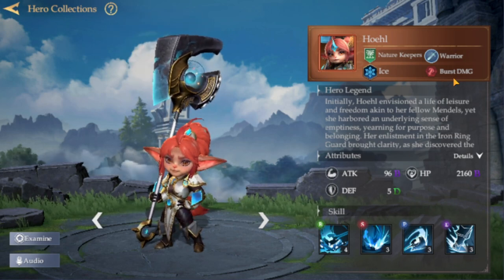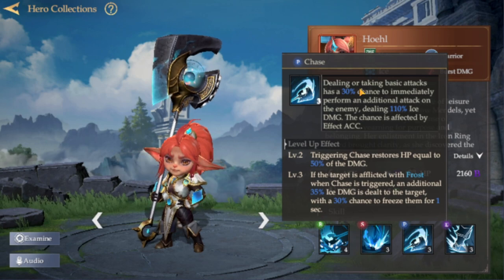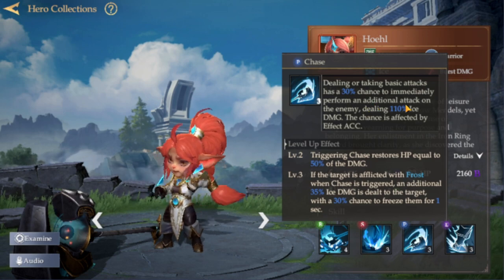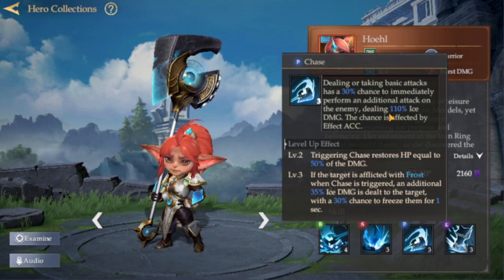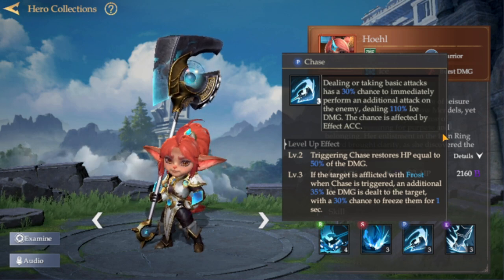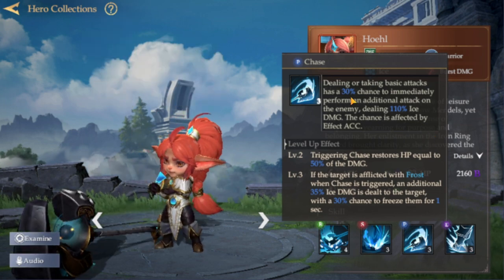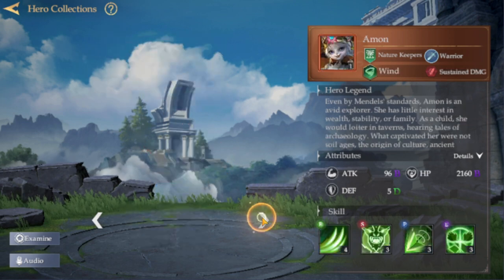The next hero is Wiel. The main thing about this hero is that she's from the ice element and is a proven damage dealer in close combat. Her passive: dealing or taking basic attacks has a 30% chance to immediately perform an additional attack on the enemy, dealing 110% ice damage. This chance is affected by accuracy — increasing accuracy increases both the chance and the damage.